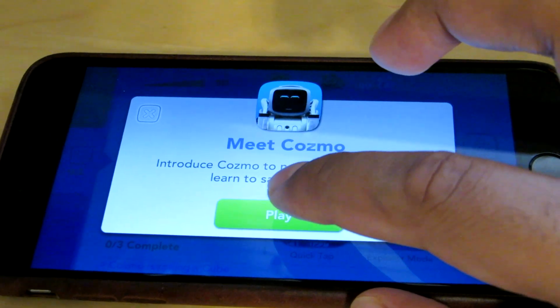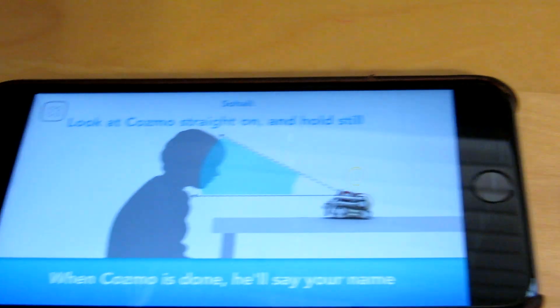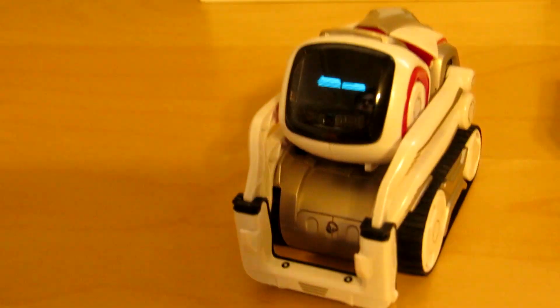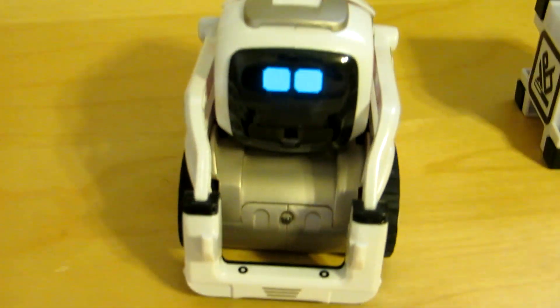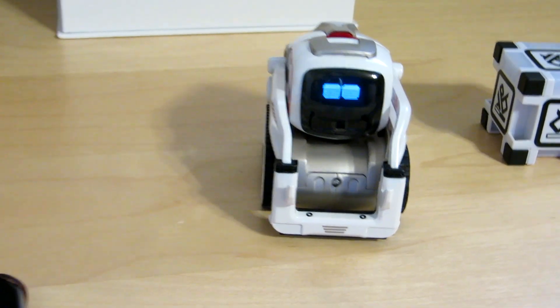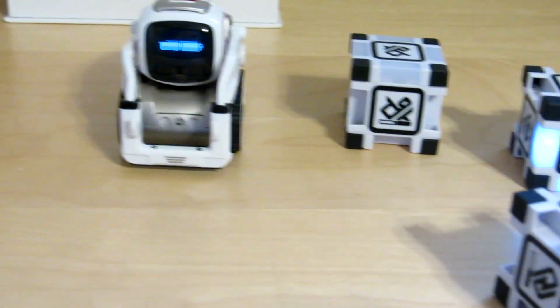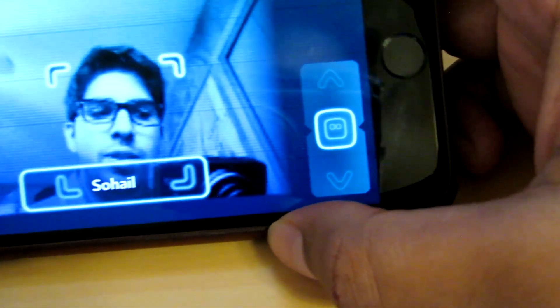Alright, so this here is that feature where it says Meet Cosmo. I put my name in here and now he's going to try looking for me. The more he looks at you the more he understands you. The more times you do that in the app, he can recognize you from a distance — it's pretty cool. So if I go into Explorer Mode, he sees me and says my name right there.